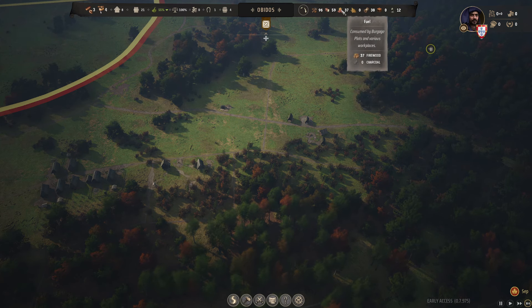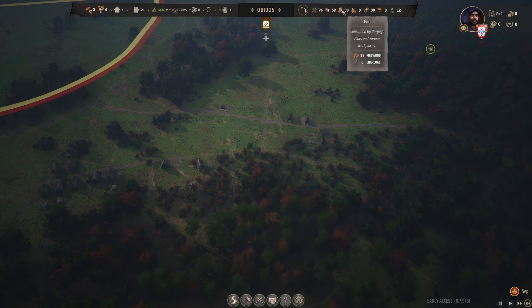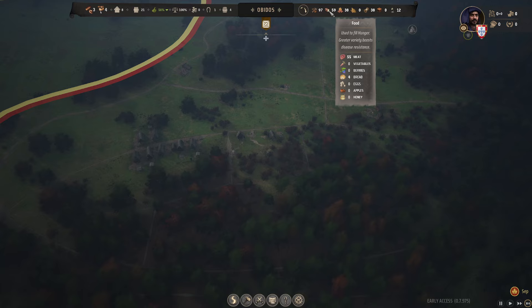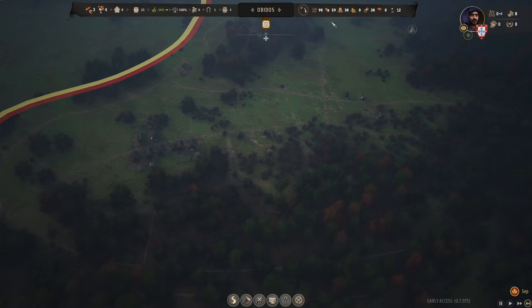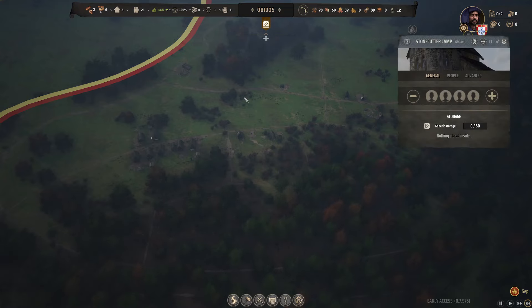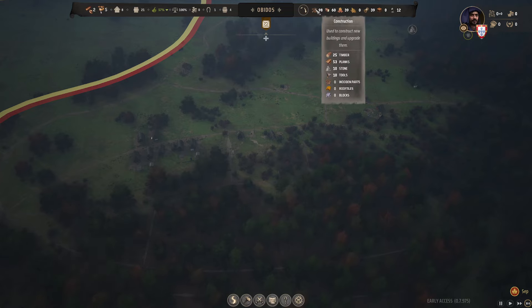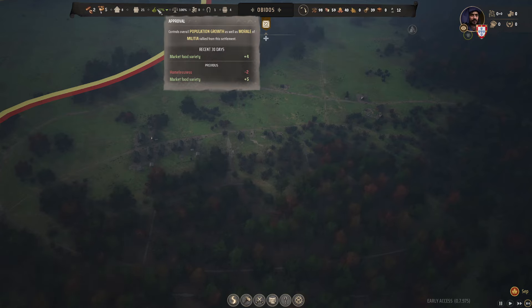Let's put one person in the stonecutter camp and start building up some stone so we can build our manor house as well. I know we still haven't built the church, but we're not quite needing it just yet, so we're going to hold off until we do. We've still got one living space left and plenty of people to keep doing what we need to be doing. Let's put him back in the storehouse.